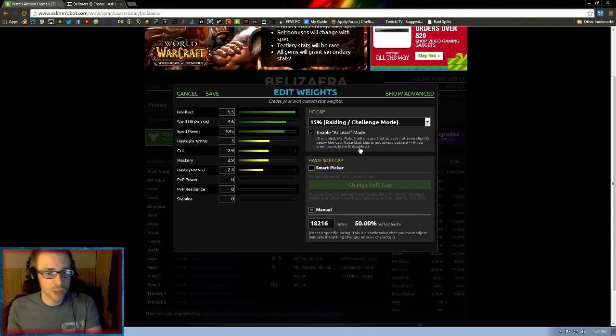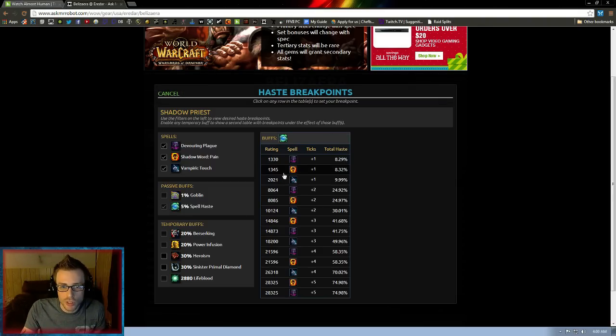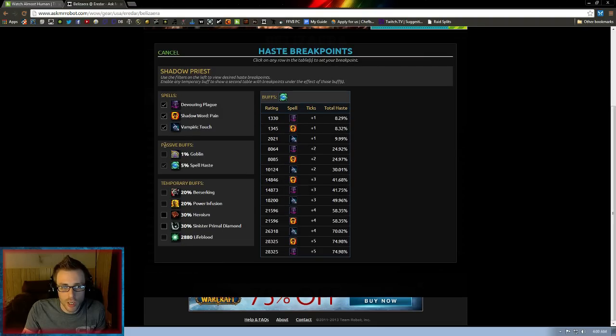Now, for the GCD cap, it's going to be by default set at manual 18,216. There's a smart picker you can use to set it — there's DP plus 3, and this will automatically adjust if you're Goblin or whatnot. It's also useful if you're very low geared and don't have enough gear to even hit DP plus 3, and you need to go for one of the lower ones like VT plus 2 or even Shadow or Pain plus 2. Because if you use the default build which is DP plus 3 and you can't reach it, it's going to try to get you to gem outrageous amounts of haste, and even when you still can't reach it, it'll just have you running suboptimal. It's a really good tool but you have to know how to use it. So if you're undergeared, use the smart picker to go down until you hit one you can reach without completely messing up your gemming.